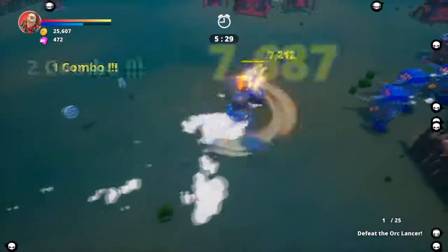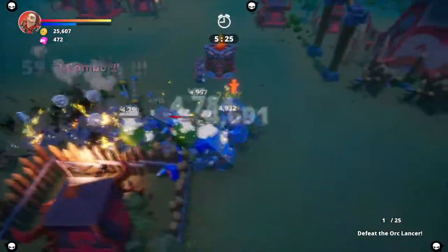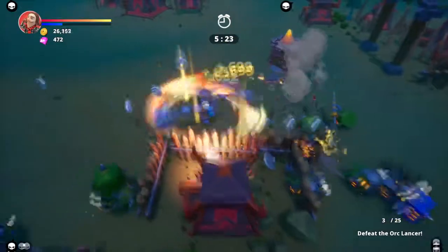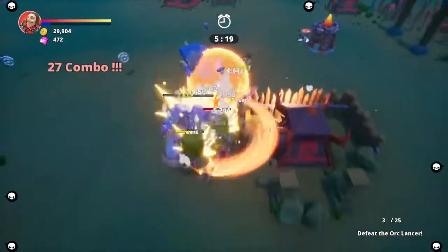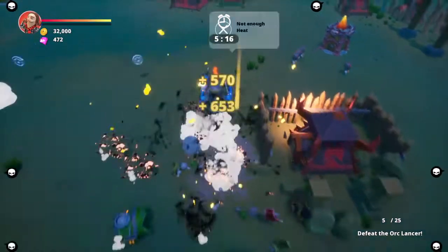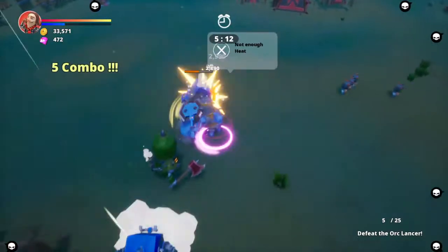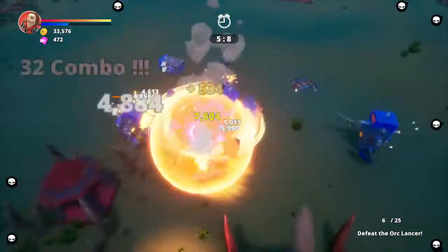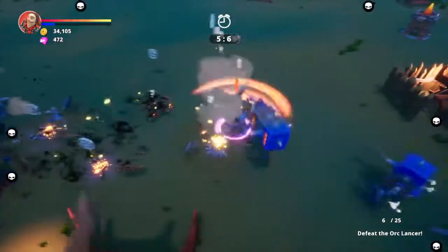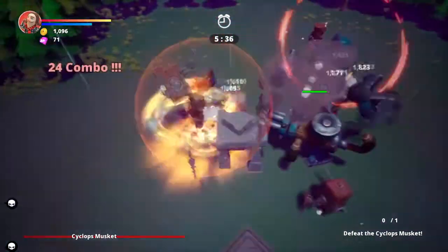You have a light attack which doesn't consume any stamina — it actually recharges it — and then two heavier attacks that do use stamina. One of those you can basically treat as a passive ability: it might make you more likely to deal critical damage, put up a shield, or trigger a circular area attack that sets off fire damage to enemies around you. There's a range of options depending on the weapon you have.